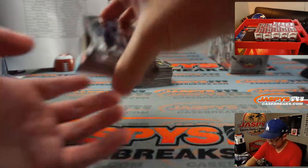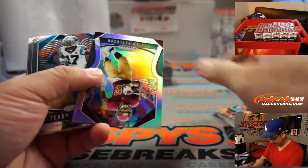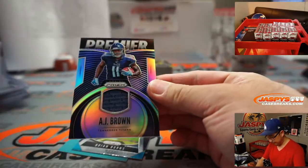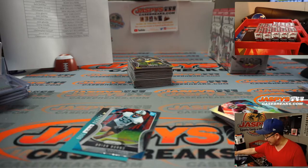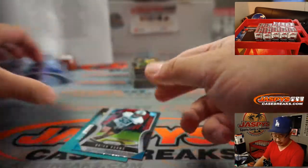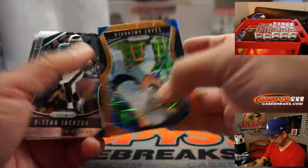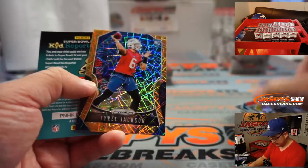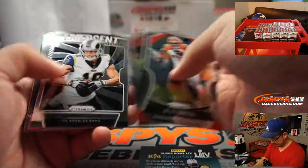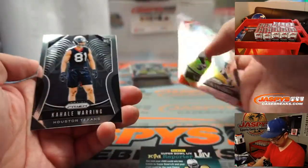Almost there on this one, folks. See some other big names, come on. Geno Atkins. Adrian Peterson — he's still chugging. Dak Prescott. And there's AJ Brown — Relic for the Titans. David Kist. There's Tyree Jackson, Rookie Parallel. Luke Keekly. Devonta Freeman.